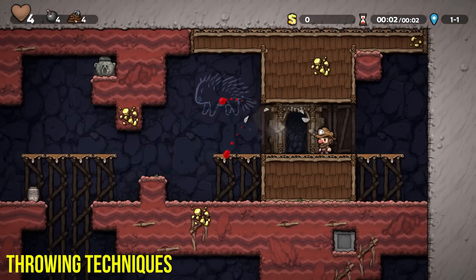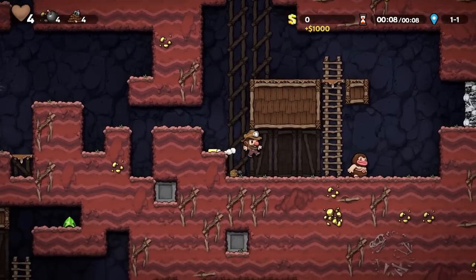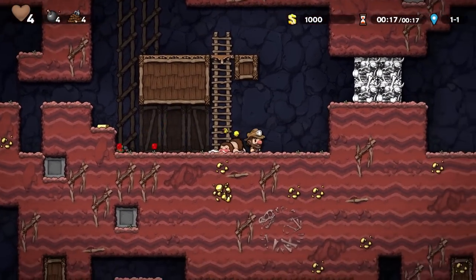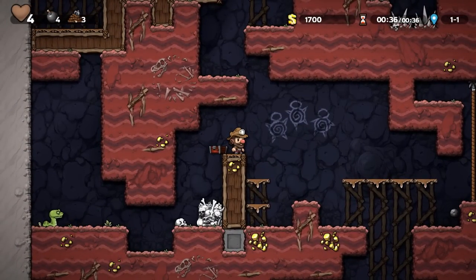Now let's talk about throwing — and I'm not talking about throwing a run away like a sack of potatoes. I mean throwing stuff. Yeeting. Learning the trajectories and weights of certain items can not only gain you profit, but also save your run.